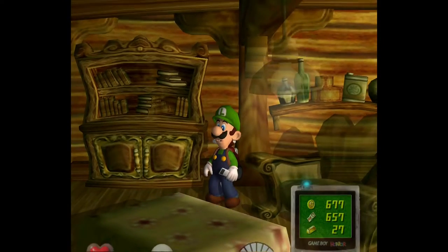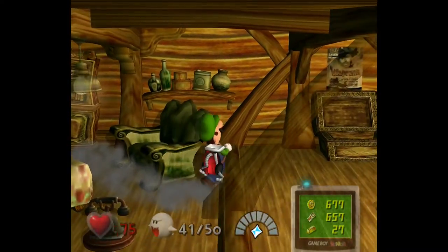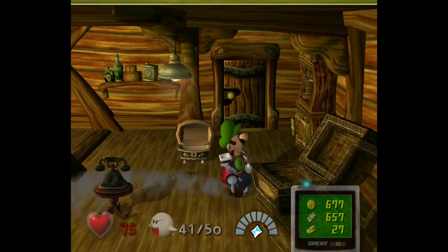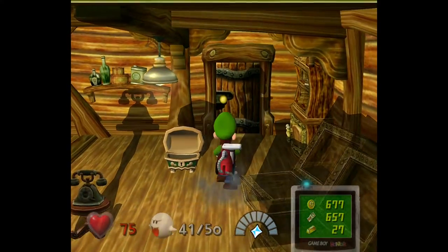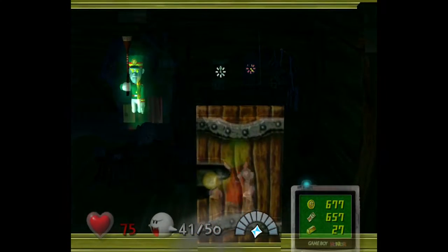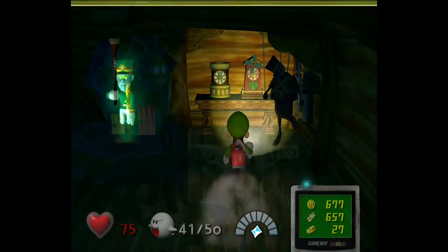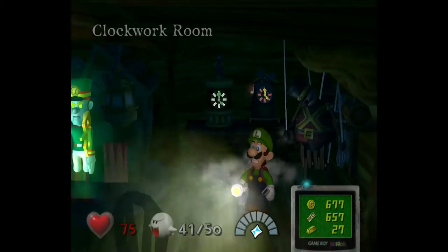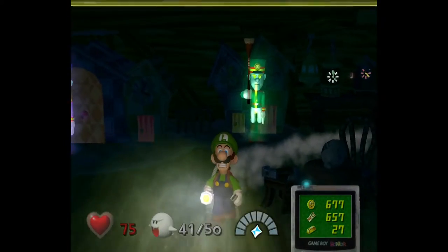If you don't want to go for 100%, you can just stop after 40 — or 45 in the PAL version and the hidden mansion. But I'm going to go for 100% because if you collect all 50 Boos, it helps you with your final rank. So you want to activate all of the Cuckoo Clocks.